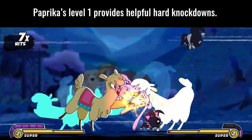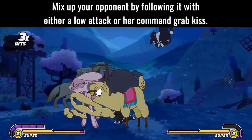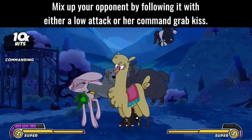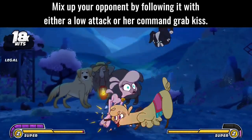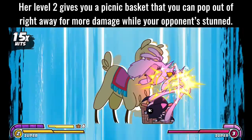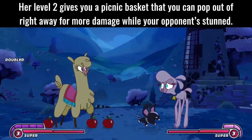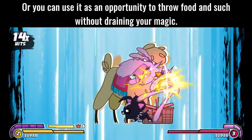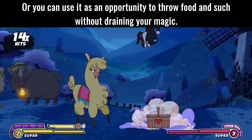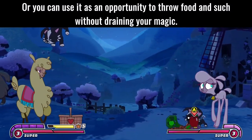Paprika's level 1 provides helpful hard knockdowns. Mix up your opponent by following it with either a low attack or her command grab kiss. Her level 2 gives you a picnic basket that you can pop out of right away for more damage while your opponent's stunned, or you can use it as an opportunity to throw food without draining your magic.